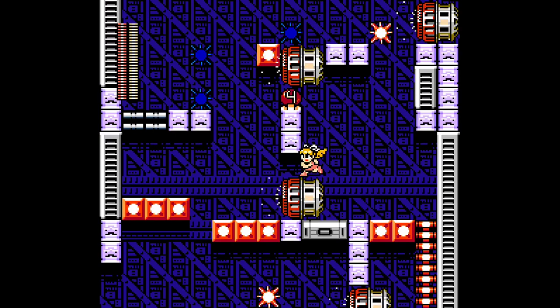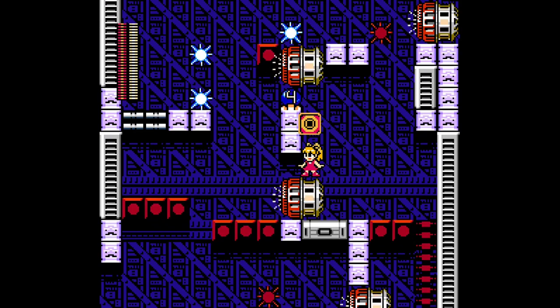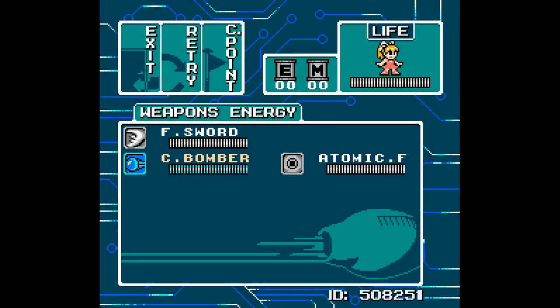This is already going to be very tricky, I can tell. We do have a whole bunch of weapons now though, which is cool. The atomic fire stuck from the last one, we have the C power — we're just going to have the flame sword out for the time being.